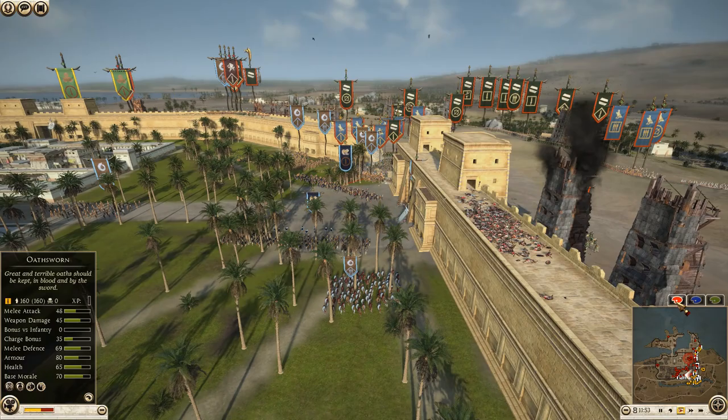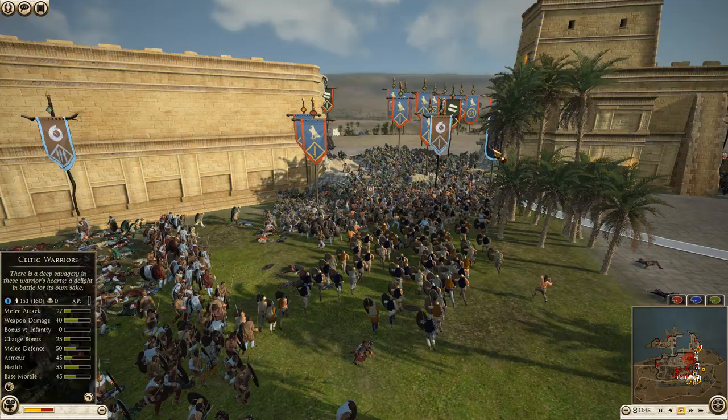Dan is still sending units of Celtic warriors to continue helping his defense. More spear warriors are making their way in for Gete.